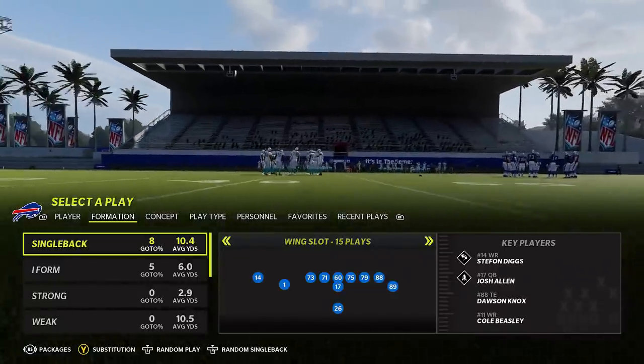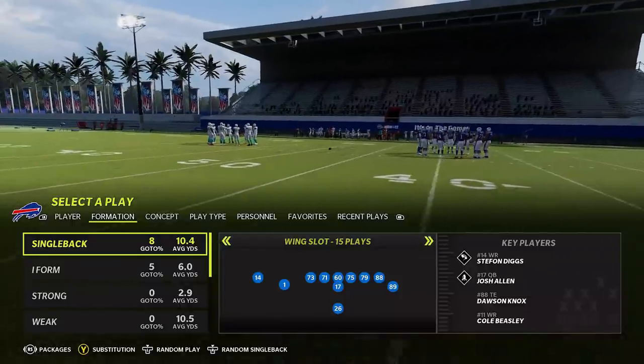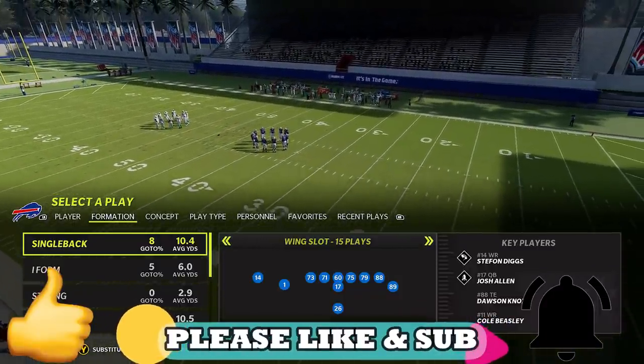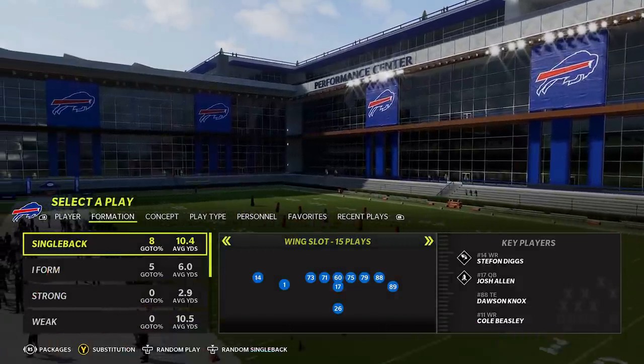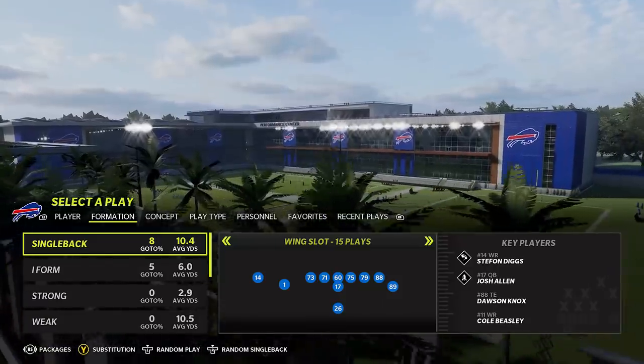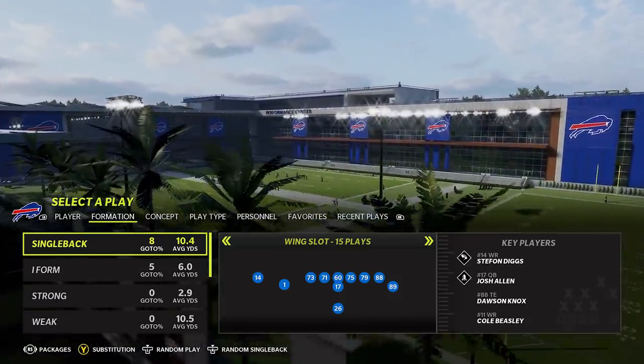The glitch I'm going to be showing you guys today — I've seen it called the double pass glitch or the two pass glitch. To me it's more like a flea flicker, but it's definitely glitchy. It definitely breaks the defense and is something EA has probably got a patch for, so I don't want to give it a common football term because it definitely is a glitch.